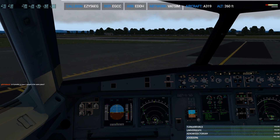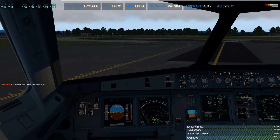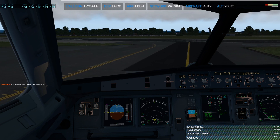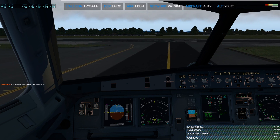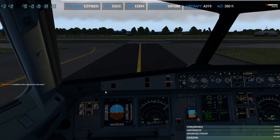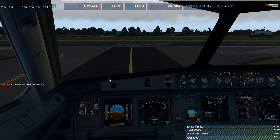It's possible to have two people in the same plane — yes it is. You have to have two separate PCs and stuff like that, but you have cockpit sharing. It's all just done through network stuff, but it's not sort of out of the box, plug and play sort of thing.